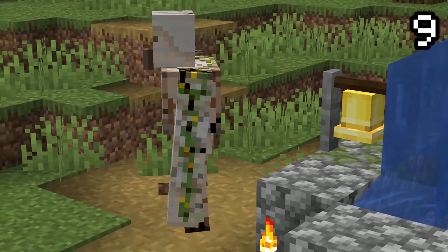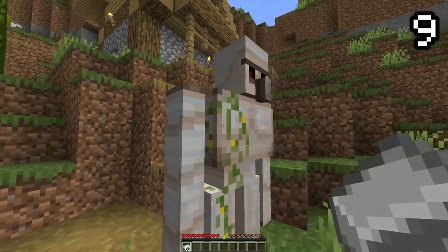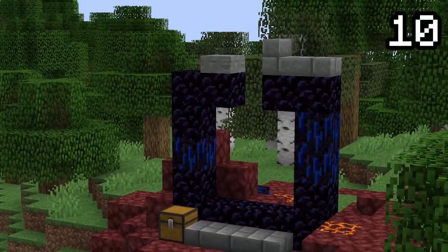Iron golems start to crack after taking a lot of damage. This is a perfect reminder for you to heal them with iron ingots. You can even use the iron ingots from their fallen brothers.